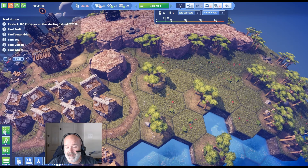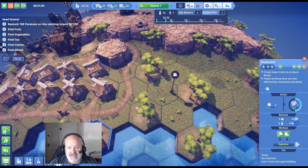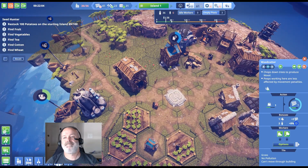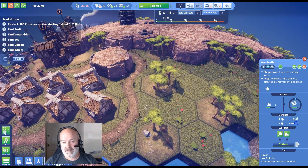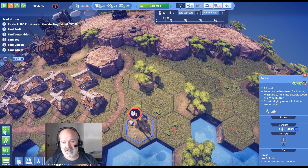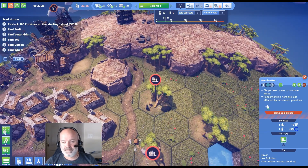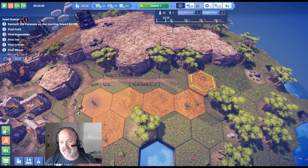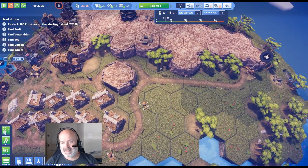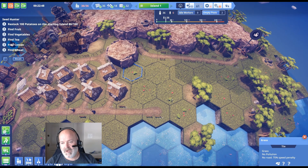It wouldn't be a bad idea to keep extending this line of huts for efficiency. We've got the road going around. Let's kill this forest and move the woodcutter way over here. The warehouse for wood is all the way over there — kind of far to walk, but it is what it is. We'll demolish this old placement and build two more huts in a better arrangement.